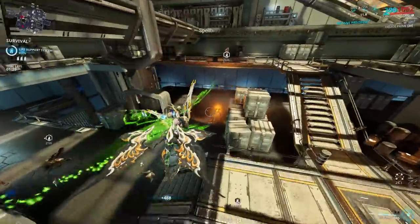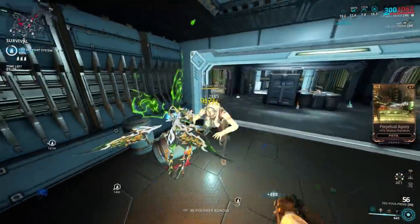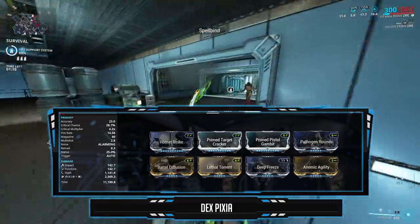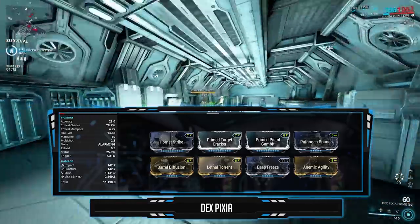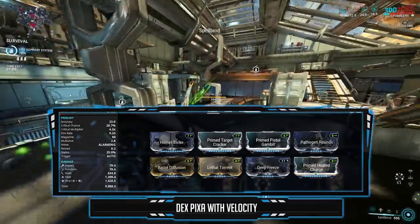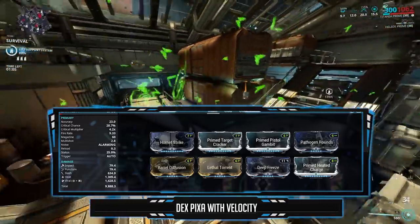Since I'm using the augment, I avoid Arcane Velocity as you will burn through your magazine in an instant. I use Arcane Precision for the additive damage and Energize for the energy regen. Moving on to the Dex Pixia — it's still the go-to pistol mods: damage, multi-shot, crit mods, and elements making Viral. And finally, Anemic Agility for additional fire rate, for when you don't have the Razor Wing Blitz buff active. You can also run Velocity in the Arcane slots instead of Energize, and switch the elements to Viral and Heat.